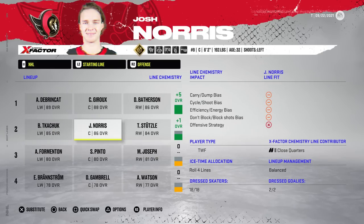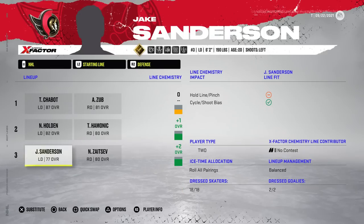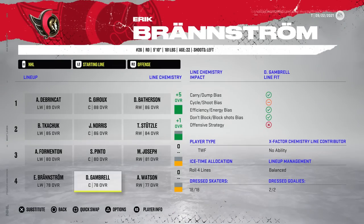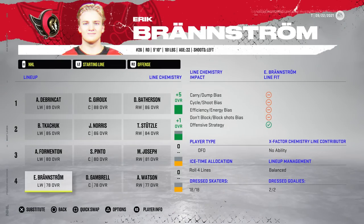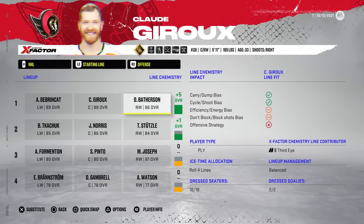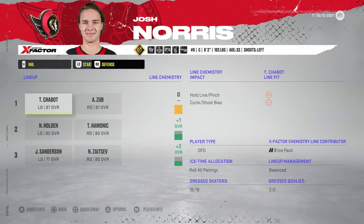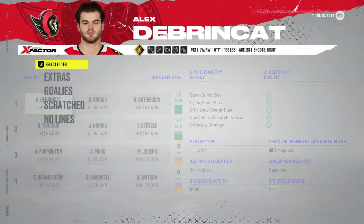These custom rosters are pretty interesting. Jake Sanderson's got an X-Factor and a bunch of abilities. I'm gonna make this like a Brent Burns situation, where I fully change up the position — Branstrom, you are now a forward. I was totally under the impression that the custom roster was just moved players, but there is a lot more to it. We got a bunch of ability and X-Factors added, which really threw me off, but I'm assuming it's going to be balanced around the league, so I'm not too upset about it.